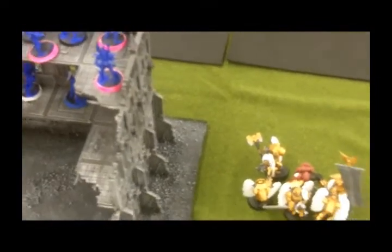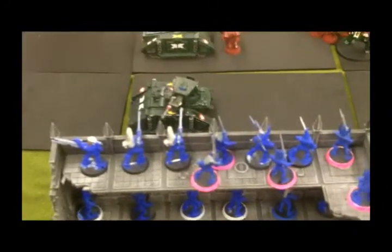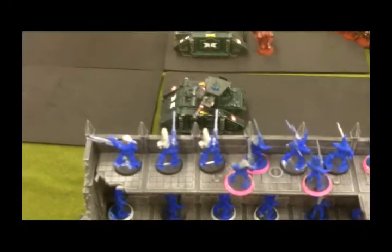We're still into the top of turn two. The Blood Angels are shooting and they discovered the last hiding unit, which was a 20-man squad with dark lances and a shredder. These guys are now shooting at the Vindicator and killed three — there are three dead models.